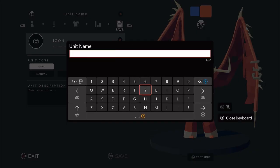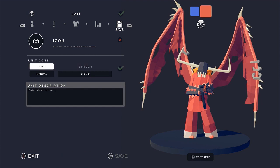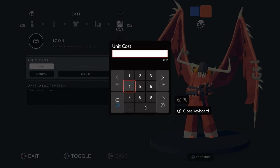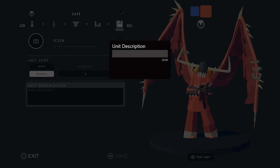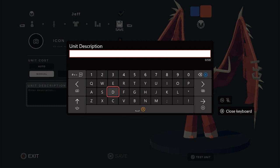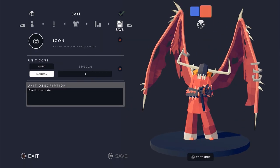Unit name - we'll just name them what all demon halflings would be named: Jeff. Auto cost, manual cost - just one, believe me. Description: death incarnate. There we go. Save.